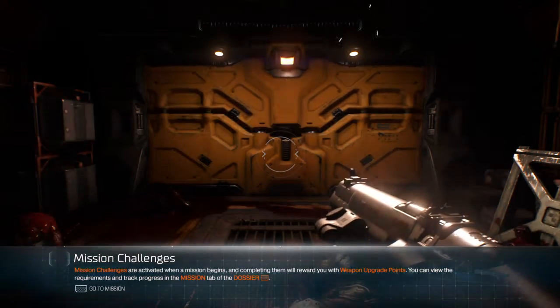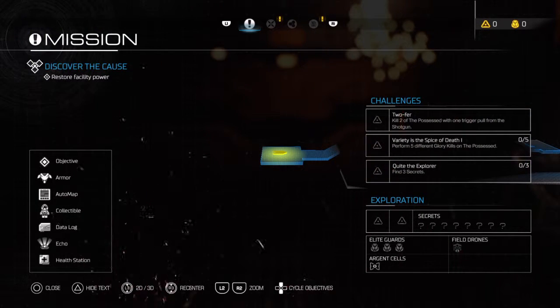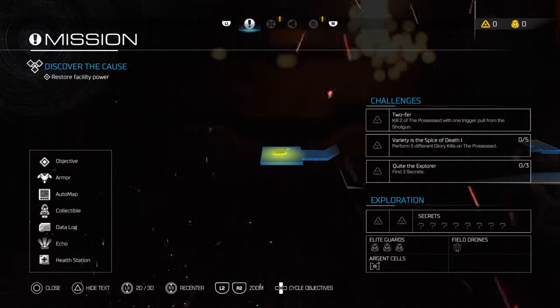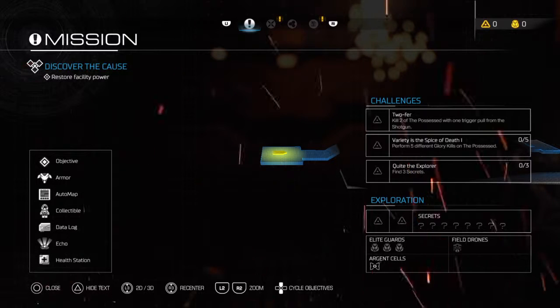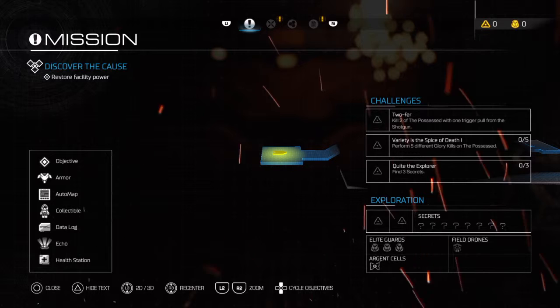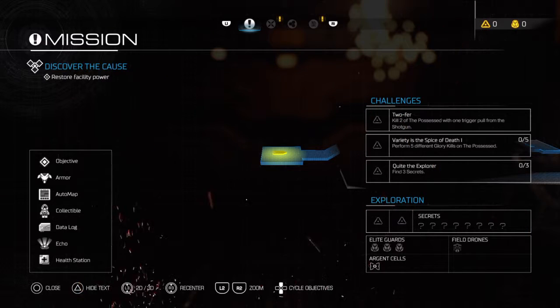As VEGA has just instructed, we now have mission challenges. Each level will now also include a challenge. We have three: kill 2 of the possessed with 1 trigger pull from the shotgun; variety is the spice of death - perform 5 different glory kills on the possessed; and quite the explorer - find 3 different secrets throughout the level.